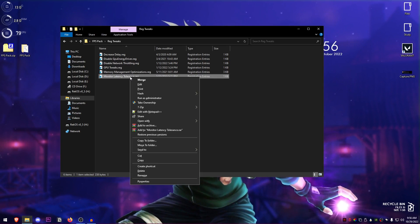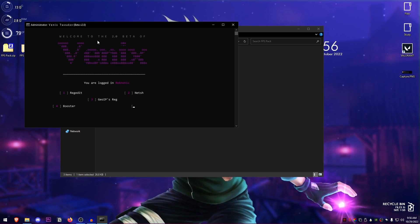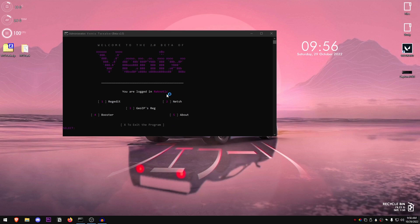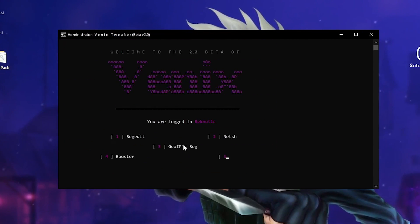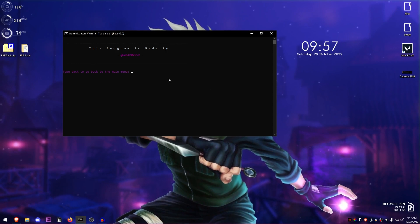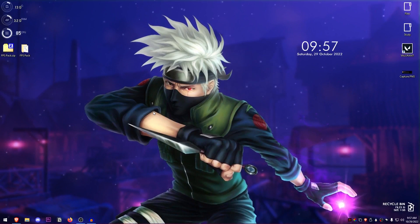Go back into the pack and run Venix.pad as administrator. This is a tool by Venix — type 1 and press Enter and it will apply a bunch of registry values. Then type 2 and press Enter to apply a bunch of network tweaks as well. There is also the Geo IPs registration and booster which you can use one by one. Press 5 and Enter to learn more about it — it opens a Discord link. Then apply the booster, and press X and Enter to close the program.